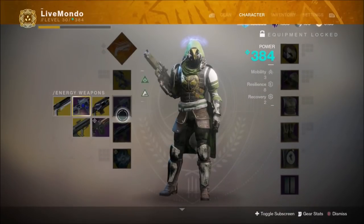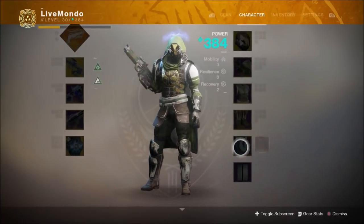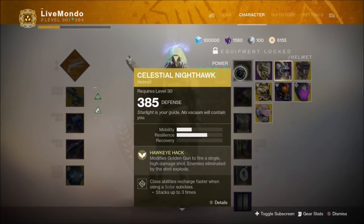Hi guys, welcome to Solo Hunter Run of this week's Prestige Nightfall, which is the Inverted Spire. I'm going to be running with Maida, Solar Mananin, and Solar Tarantula.